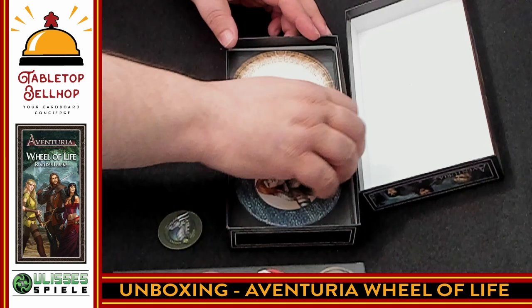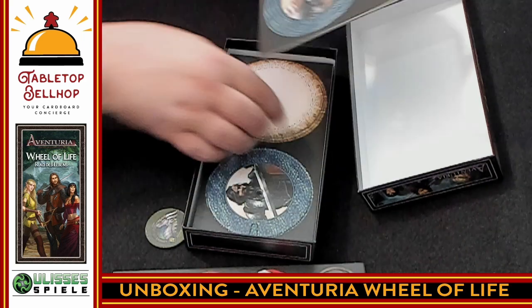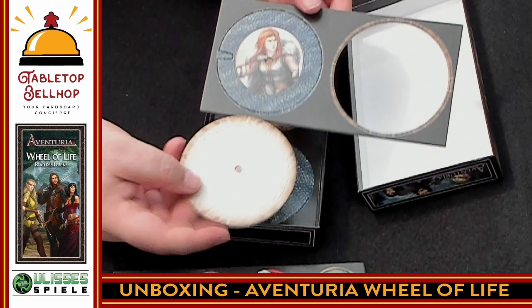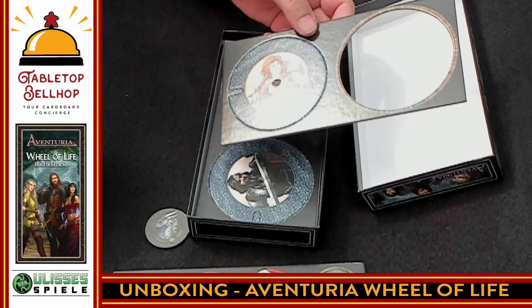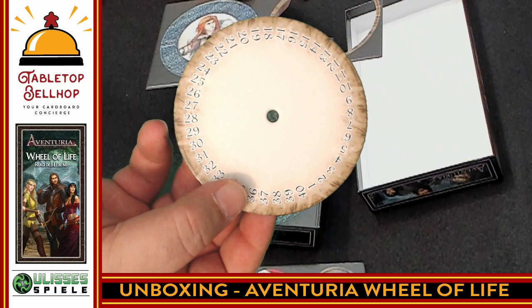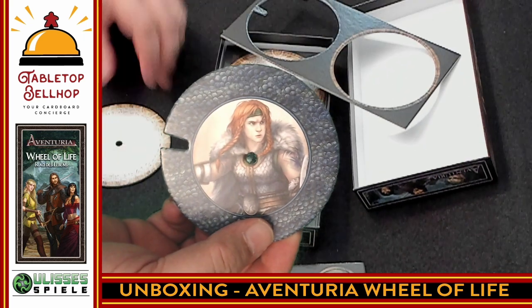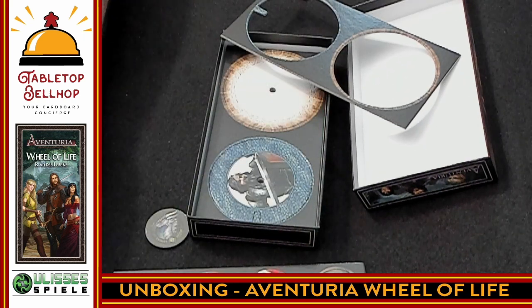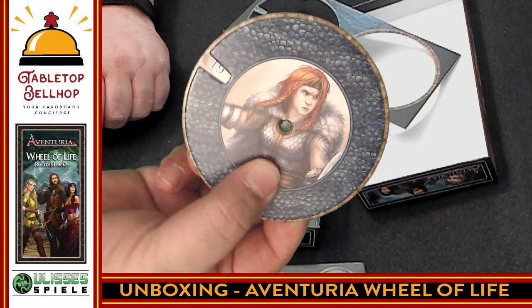These life counter things are huge — no wonder the box is so heavy. We have a disc with all the numbers on it and a massive face cover to go over it. You put these together and you can show, for example, 'I have 19 life.' Simple enough.